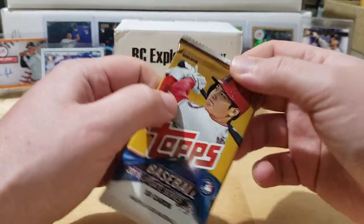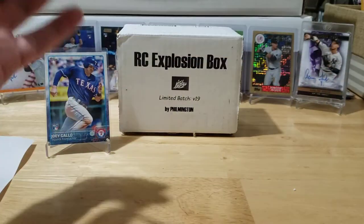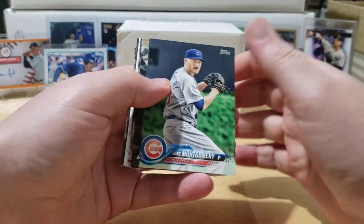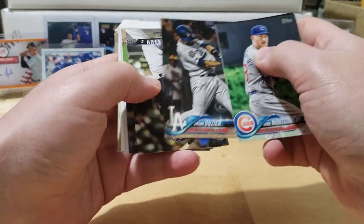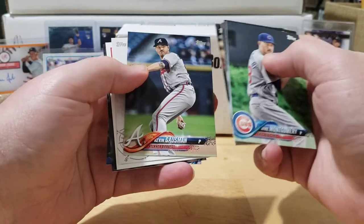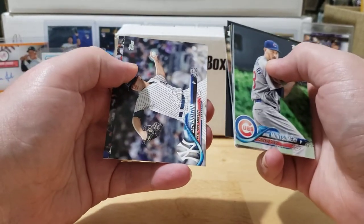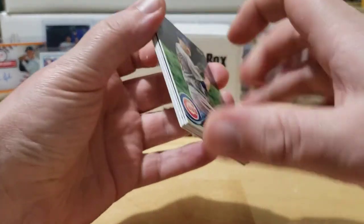Last pack — let's see if we can get them, let's do it. Mike Montgomery, Patrick Corbin, Brian Dozier, Jacob Nunningham, Kevin Gausman, Minkata, Sean Doolittle, Miles Mikolas rookie card, Zack Britton, and a Taylor Davis. That's the last pack.